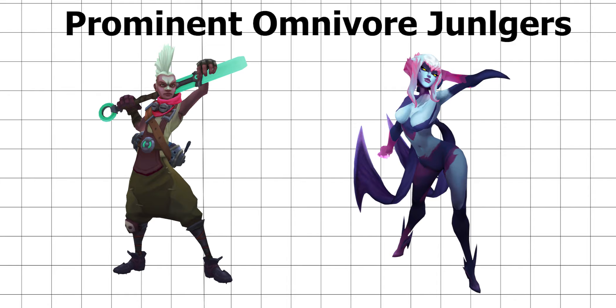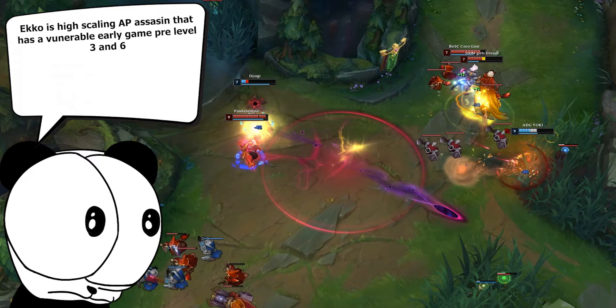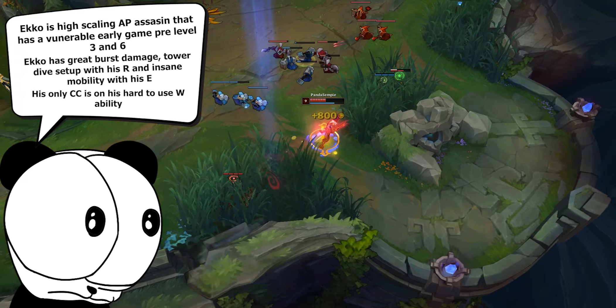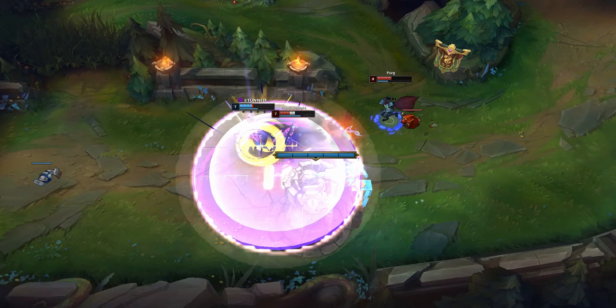Ekko and Evelynn are two prominent omnivore junglers. Ekko, on top of being the coolest champion in the game, is an assassin that scales extremely well at the expense of a very vulnerable early game. He has huge burst, easy tower dive setups with his time-reversing ultimate, and good mobility with his E. His main weakness is that the only CC in his kit is his W, which is hard to land and has a steep learning curve. An Ekko player that takes time to learn how to use the W can make the champion seem completely unbalanced however.